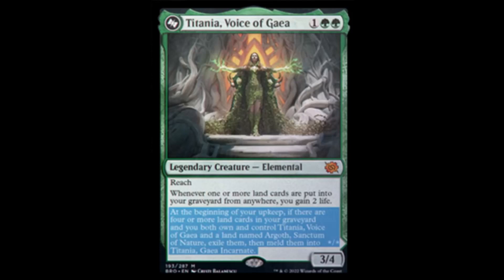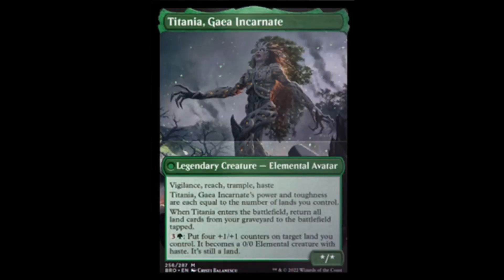Titania, Voice of Gaia — two green and one, you get a 3/4 with reach. Whenever one or more land cards are put into your graveyard from anywhere, you gain two life. At the beginning of your upkeep, if there are four or more land cards in your graveyard and you both own and control Titania, Voice of Gaia and a land named Argoth, Sanctum of Nature — exile them, meld them into Titania, Gaea Incarnate! It has vigilance, reach, trample, and haste. Its power and toughness equal the number of lands you control. When it enters the battlefield, return all land cards from your graveyard to the battlefield tapped. For green and three: put four +1/+1 counters on target land you control — it becomes a 0/0 elemental creature token with haste, it's still a land, and you can do this to the same land over and over.